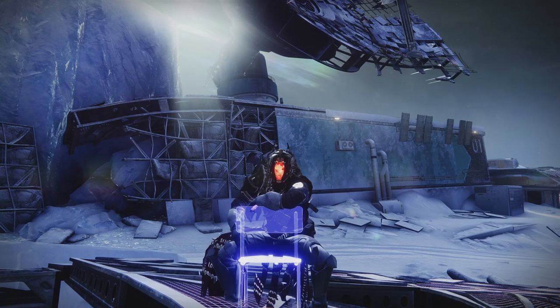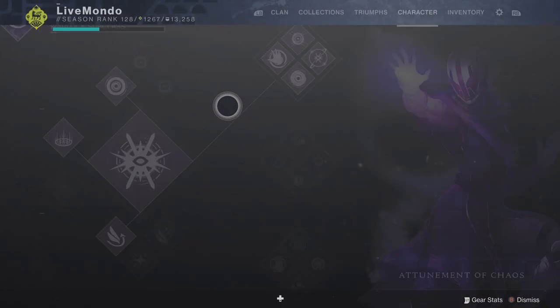Hi guys, welcome to the video. This is my solo run on the Bunker E15 lost sector. We're doing it on master difficulty, which is 1280. The modifiers are: you take more damage in the air, more arc damage, more void damage, and Vex Hobgoblins produce Radiolarian Pools when you kill them. We've also got Attrition.